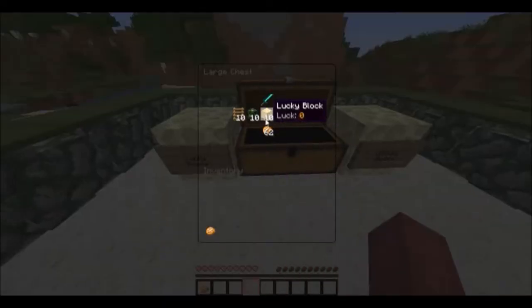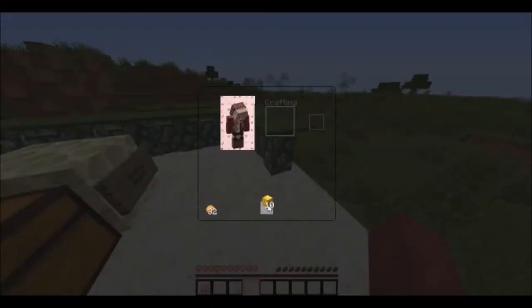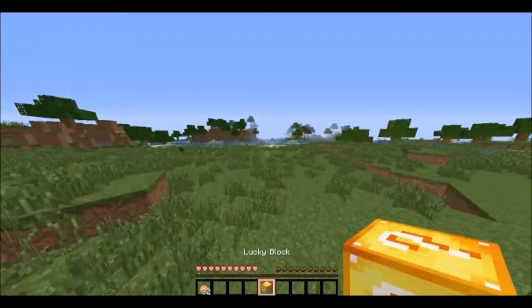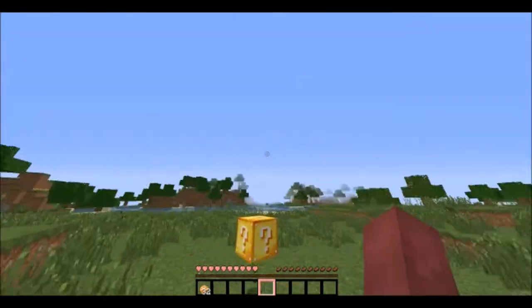Here are all of our things. We have lime glass for lucky blocks and pink glass for unlucky blocks, since it kind of looks right in my texture pack. We also have a little bit of food and some ladders so we can get up, and we have our lucky blocks right here. Let's go a little bit away so we don't totally destroy our podium.